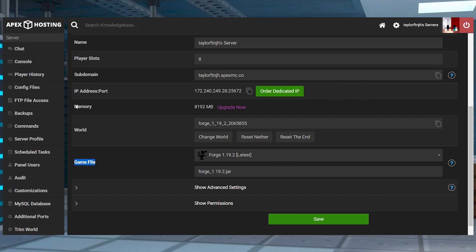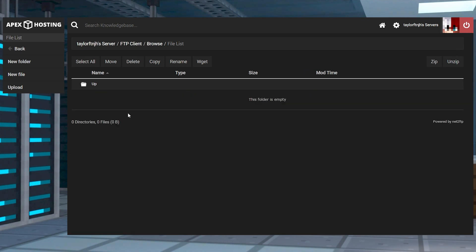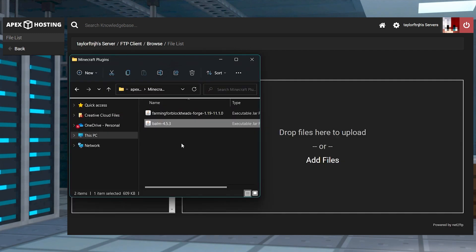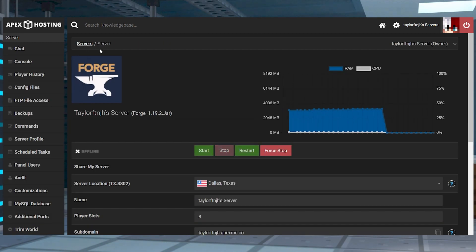Afterwards, enter the FTP file access from the left-hand menu, and then you can find or create the mods folder and enter it. Press the upload button in the top left, and on the next page, drag and drop both of the jar files to upload. Once they are 100% done, you can click on your server name at the top to return to the main panel page and restart the server.